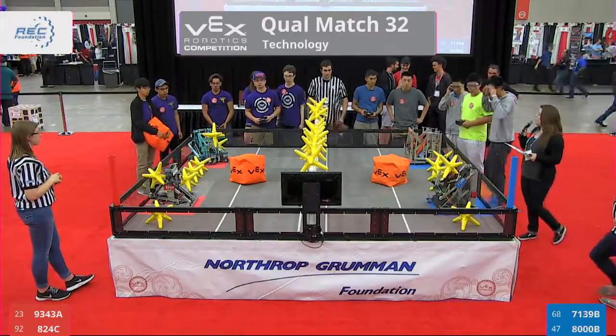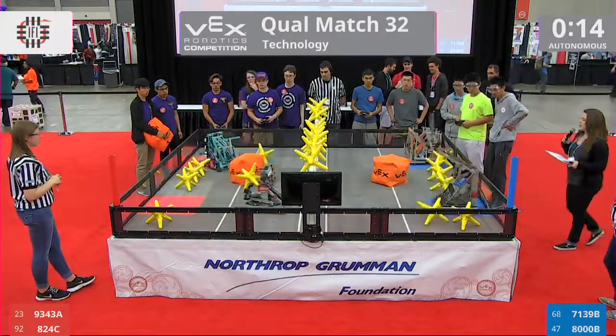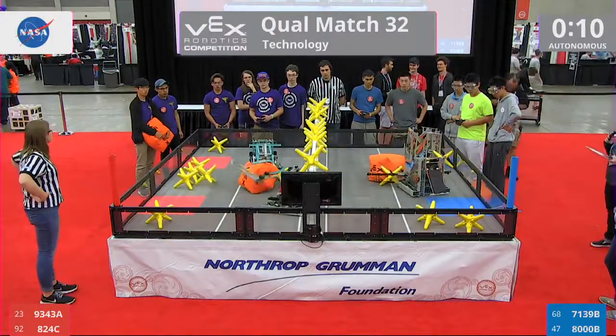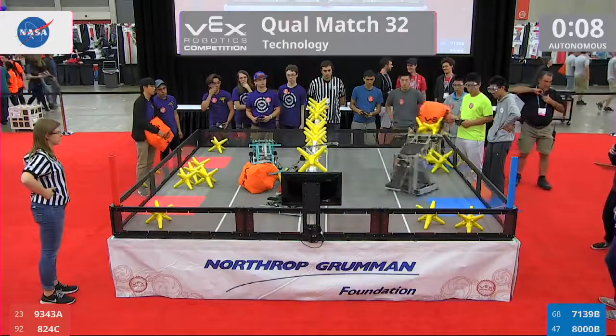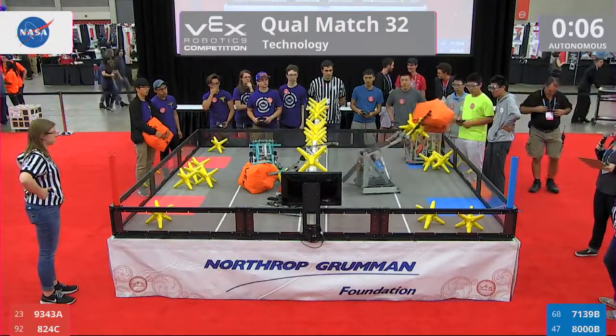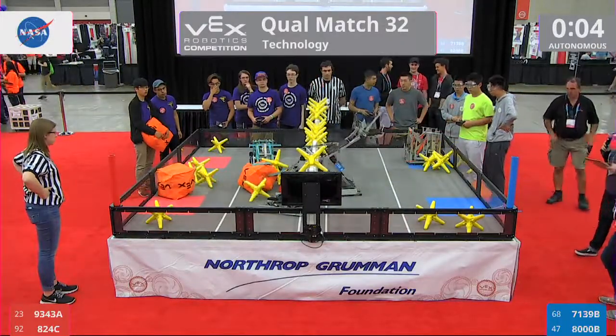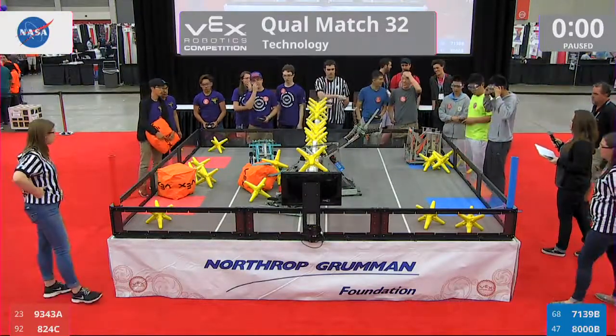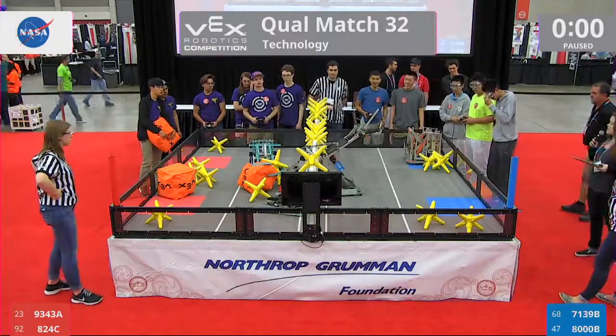Three, two, one, go. Got our autonomous period. Robots opening up, getting ready to play. 7139B going for stars. 9343A going for the fence as well. Tossing stars and a cube right over onto the red side. Blue takes the autonomous bonus.